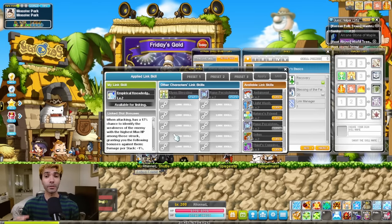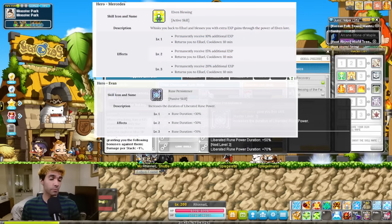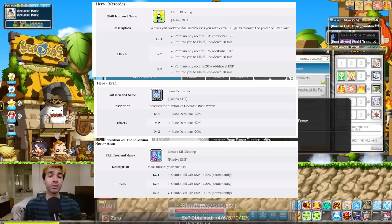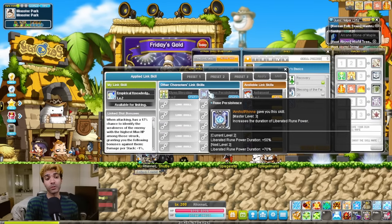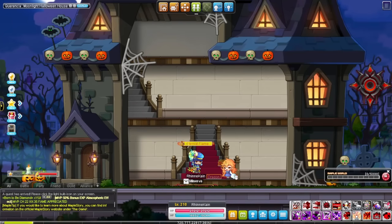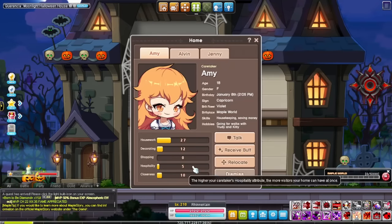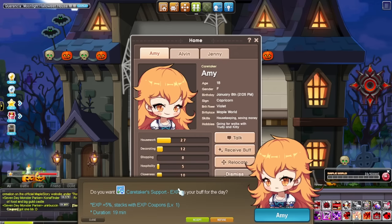Link skills and Legion also provide you with EXP buffs. These sources are Mercedes Link Skill, Evan's Link Skill, Aran's Link Skill, and Zero's Legion card. These are two pretty complicated systems, so we're not going to go in depth about them here. Just know that you get them by leveling up said characters. If you have done your housing pre-quest, then the Housekeeper in your house also has a daily EXP buff.